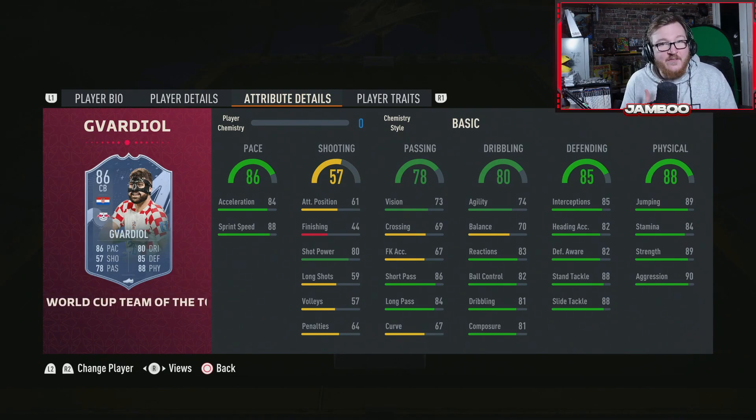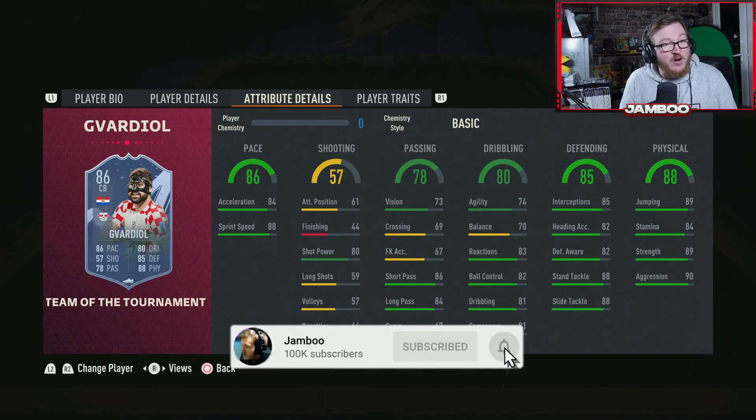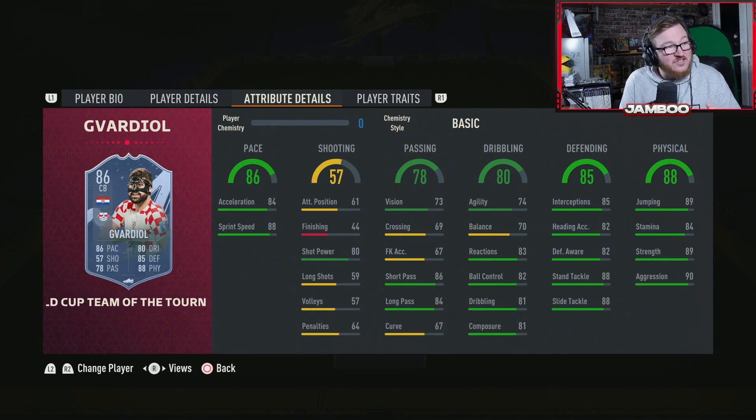Even if you've got an expensive team, this guy can come in at centre-back. Four-star weak foot, great pace, great stamina, great physicals, elite defending — he's good on the ball and he can pass. The only slight issue is linking him in, but if you've got a German league team or some players from Croatia, you're going to be able to fit him in nicely. Absolutely incredible value.